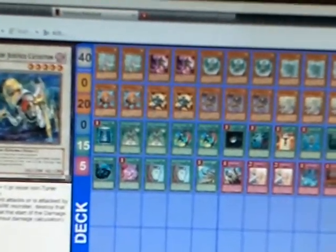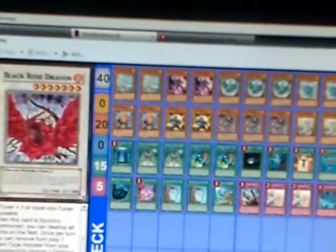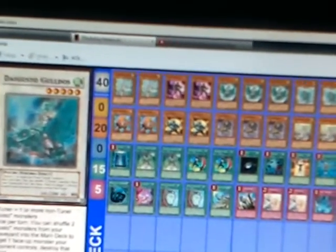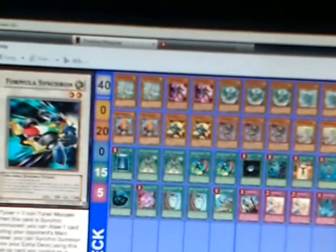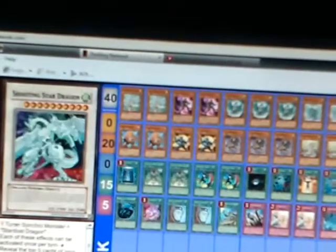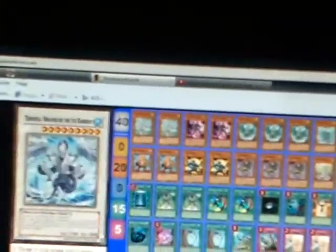I didn't show the Synchros. Synchros are: one Catastor, one Ancient Fairy, Armory Arm, Black Rose, Brionac, one Gusto Guldos — two Gusto Guldos — one Formula Synchron, Gyanite, Scrap Dragon, Shooting Quasar Dragon, Shooting Star Dragon, Stardust Dragon, Librarian, Wonder Magician, and Trishula.